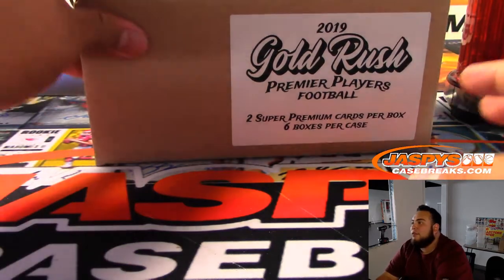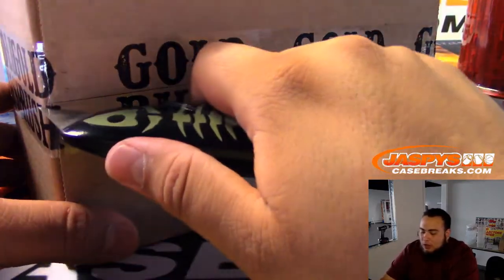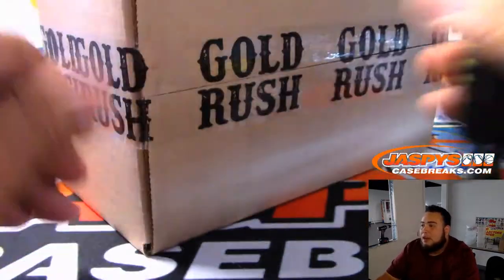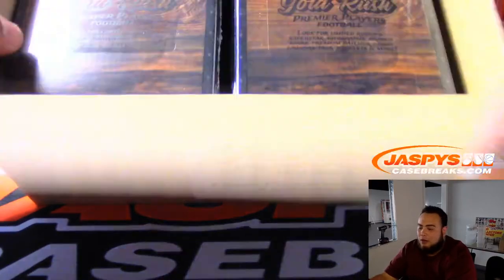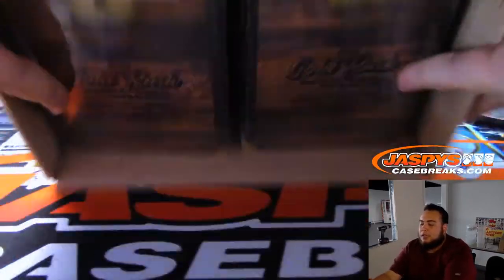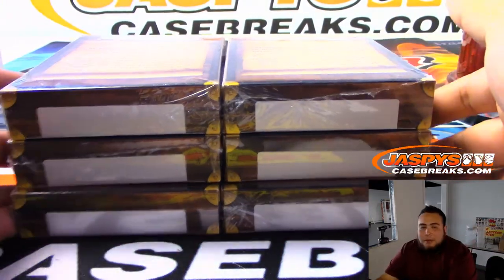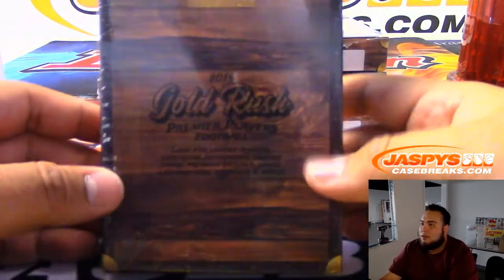Remember this is a buyback product, so just a little FYI — we're going to go to whatever team is represented on the card, so even if he's not on that team right now it's going to go to the team he was on with the card, obviously the logo on the card. If for some reason it's collegiate or non-NFL licensed, then if there is a checklist we'll go by the checklist first. If there isn't a checklist, we'll go by our college rules — the team they're currently on in the NFL, or if they're retired, the team they played for the longest. There are two cards per box.